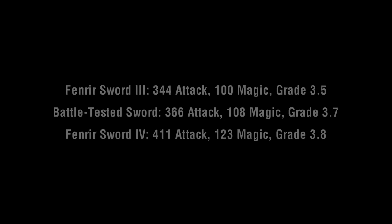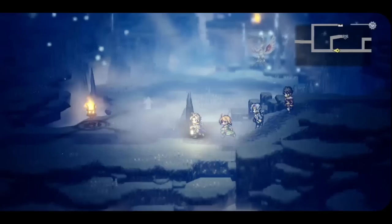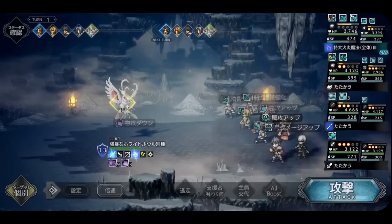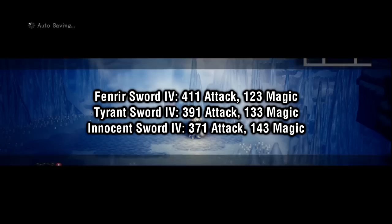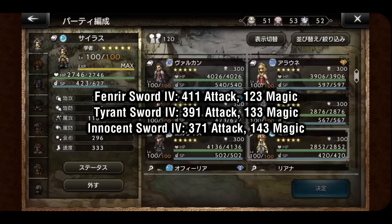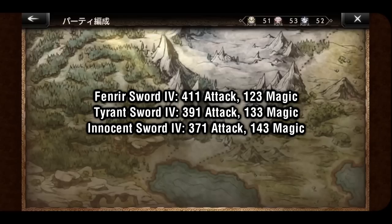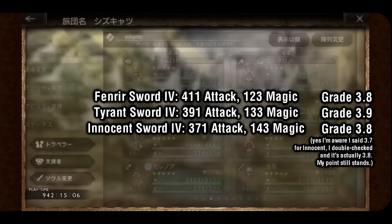Now, how many of each should you be farming? To understand this, we need to look at how Tyrant weapons fit into the equation. The first three sets of level 4 weapons will all have very similar stats. Specifically, Tyrant weapons will have balanced stats, while Fenrir's will be more favored towards attack, and Innocent's will be more favored towards magic. Fenrir has 20 more attack and 10 less magic than Tyrant, while Innocent has 20 less attack and 10 more magic. You might think Fenrir is best for physical attackers and Innocent is best for magic attackers — but no. Tyrant is actually the best for both physical AND magic attackers, because of the difference in grade. Tyrant 4s have a grade of 3.9, Fenrir 4s have 3.8, and Innocent 4s have 3.7. This difference in grade puts Tyrant 4s on top in both attack AND magic.